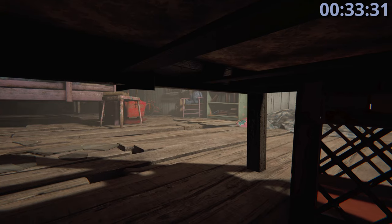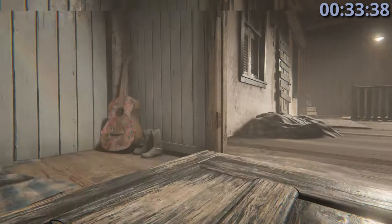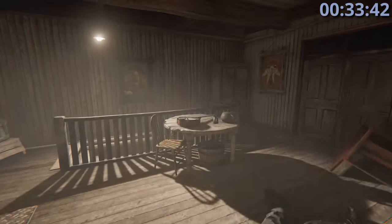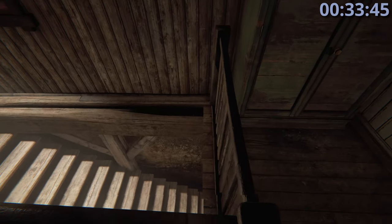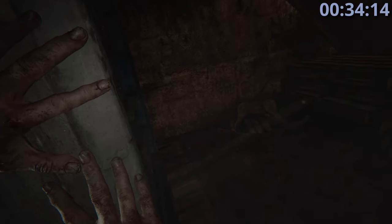We're not done yet — keep running, go all the way around, and prone under this bed to hide. When this guy comes in and gets past the little red box, crawl out, stay crawling all the way back. About here you can stand up, then jump over the staircase edge to get down and crawl under this bed, waiting for the guy to open this door. Once he starts going up the stairs, get out, close this door, hit the lock, then open the door by sliding the bookshelf.